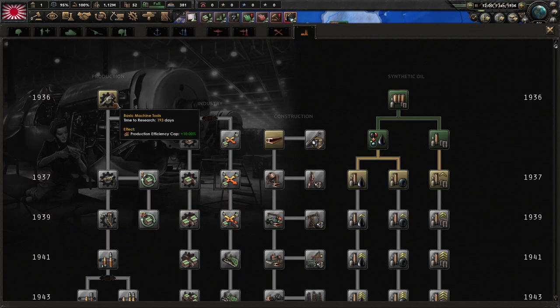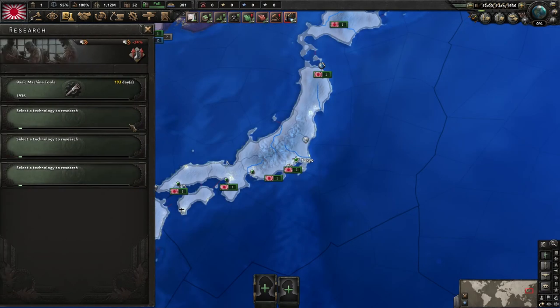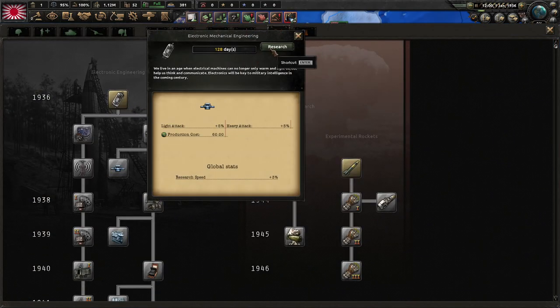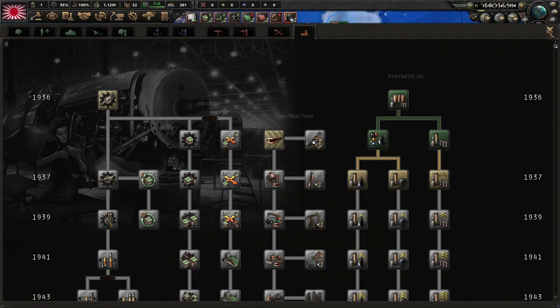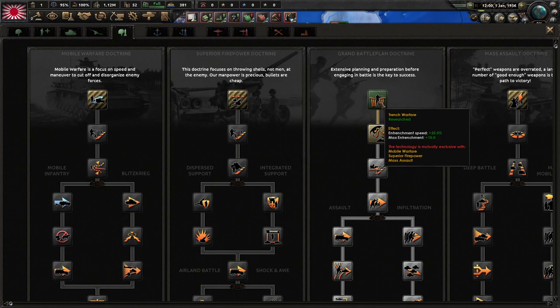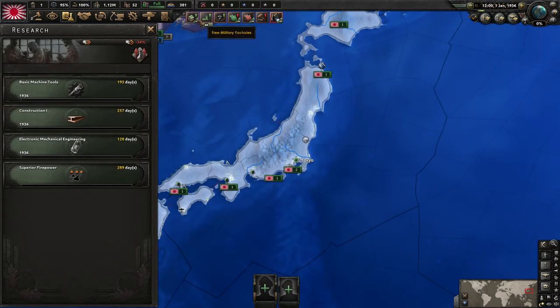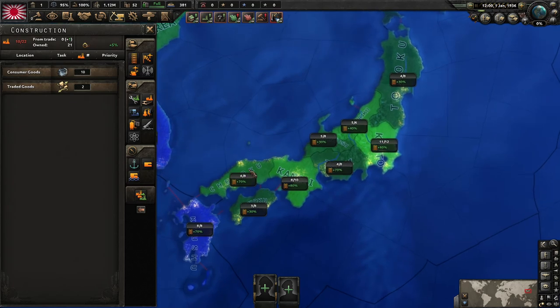First things first, like every game, get the plus 10 production efficiency cap which we need because we have minus everything right now. Then we'll do extra research because we have minus 30 research. Don't do grand battle plan doctrine — you skip it and go superior firepower. It's better for soft attack and you need it especially against China.